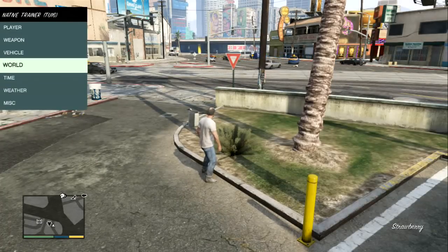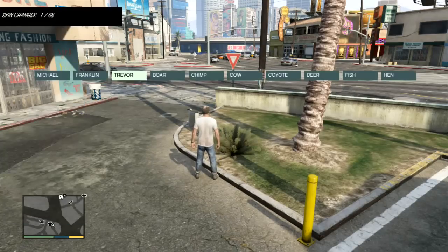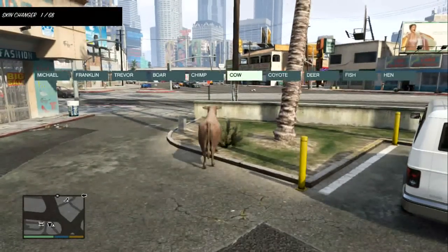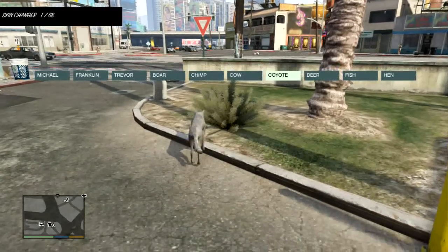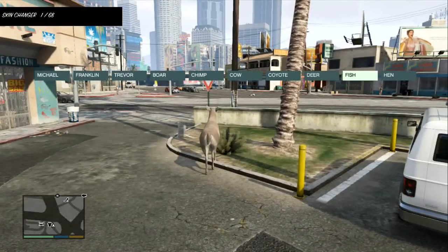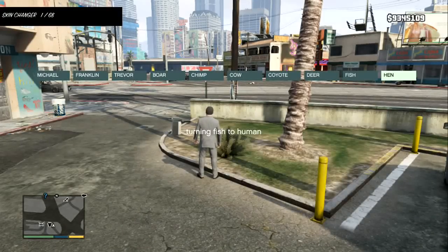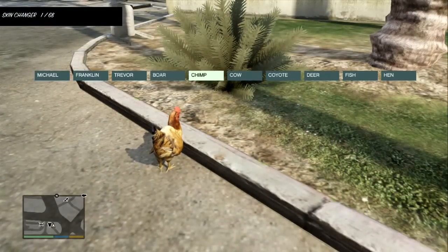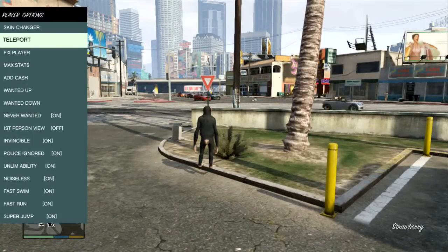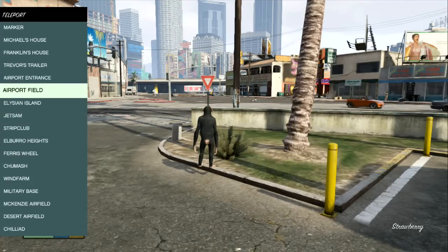The first one we want to look at is Player. You've got Skin Changer, which I reckon is hilarious — you've got boar, cow, chimp, coyote, deer, a fish which you have to use in the water for it to work properly, and a hen. Let's just put it to the chimp for now because I want to have some fun with that.